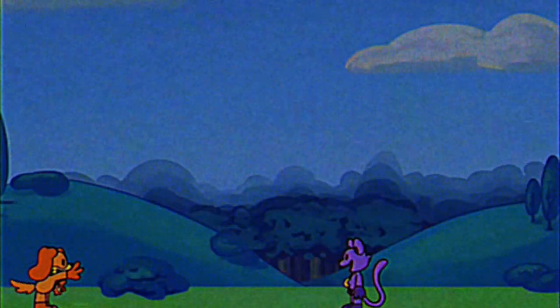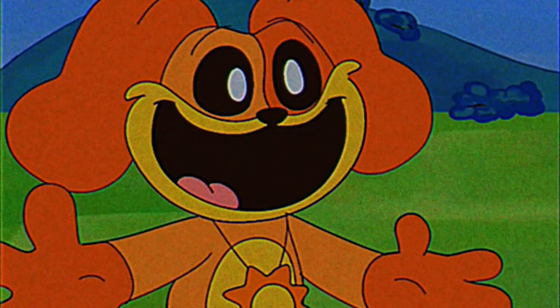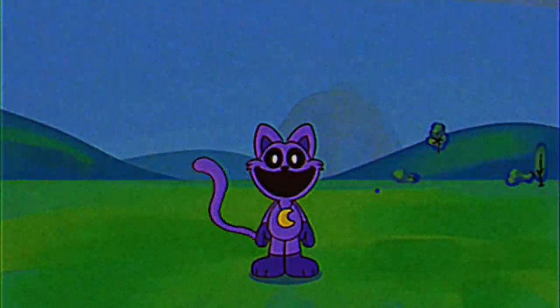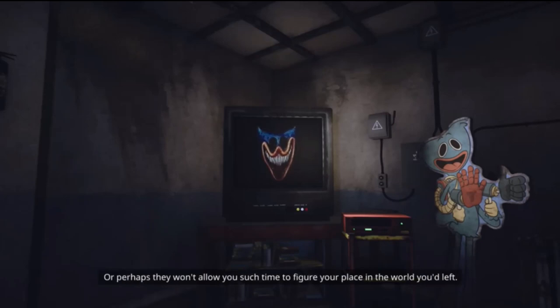Soon after this, we all know about the Hour of Joy. Since it was all the prototype's influence, and Catnap was a sworn follower of the prototype, Catnap killed everyone in Playcare during the Hour of Joy, leaving nobody alive in the process. After the Hour of Joy, Catnap was most likely tasked to patrol Playcare, making sure there were no survivors — and if there were, the prototype ordered Catnap to dispose of them. Even though Catnap is so strong, the prototype still had control over him, which shows the crazy influence the prototype has over most of the toys in the factory.